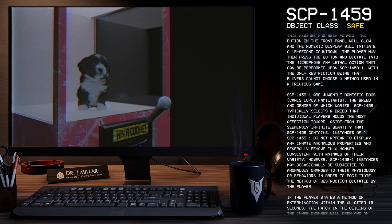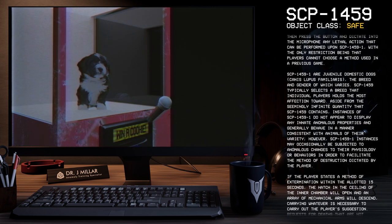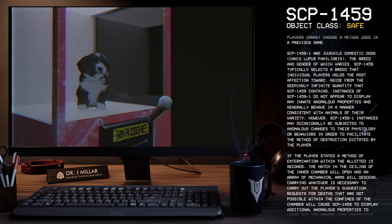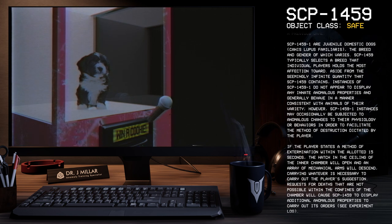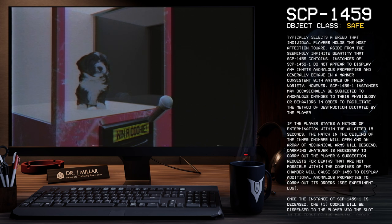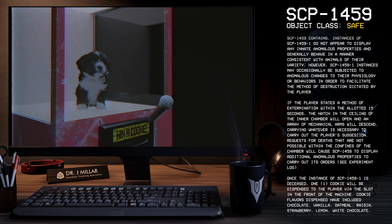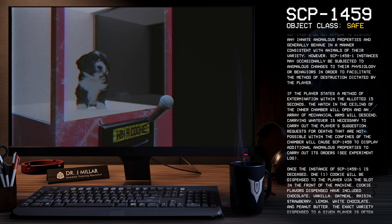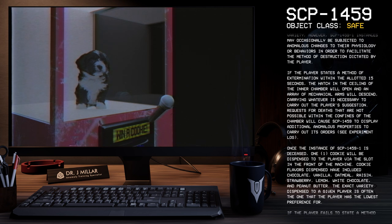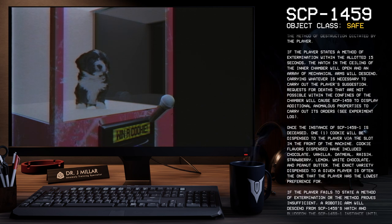SCP-1459-1 are juvenile domestic dogs, Canis lupus familiaris, the breed and gender of which varies. SCP-1459 typically selects a breed that the individual player holds the most affection toward. Aside from the seemingly infinite quantity that SCP-1459 contains, instances of SCP-1459-1 do not appear to display any innate anomalous properties and generally behave in a manner consistent with animals of their variety. However, SCP-1459-1 instances may occasionally be subjected to anomalous changes to their physiology or behaviors in order to facilitate the method of destruction dictated by the player. If the player states a method of extermination within the allotted 15 seconds, the hatch in the ceiling of the inner chamber will open and an array of mechanical arms will descend, carrying whatever is necessary to carry out the player's suggestion. Requests for deaths that are not possible within the confines of the chamber will cause SCP-1459 to display additional anomalous properties to carry out its orders. See Experiment Log.